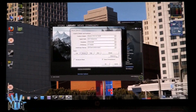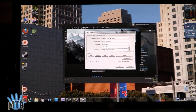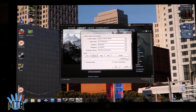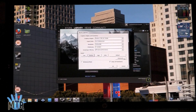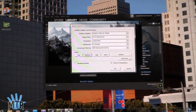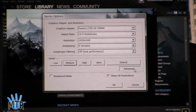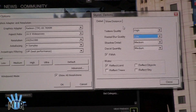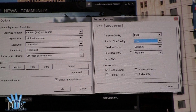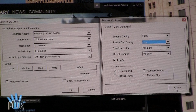Now we're going to test out the HP NV-15 playing Elder Scrolls V: Skyrim, and we've chosen medium detail settings. The game actually wanted to go with high, but I think it didn't know that we were going to go for full 1080p — 1920x1080 is our resolution. You can see we've got four samples for anti-aliasing, anisotropic filtering is turned off, and our texture quality is high, radial blur is low, shadow detail is medium, and decal quality is medium.